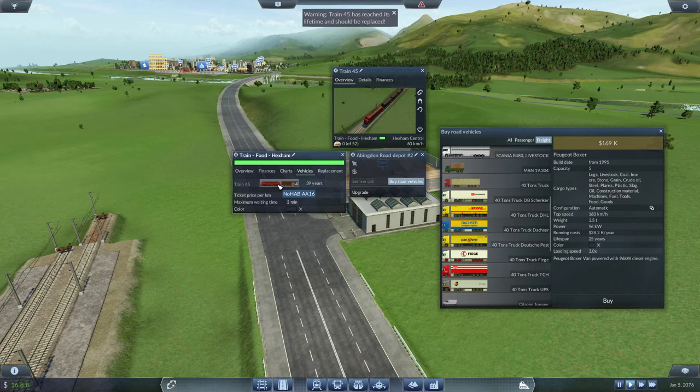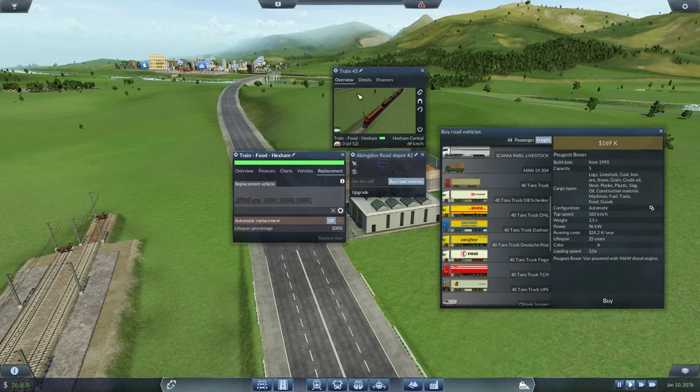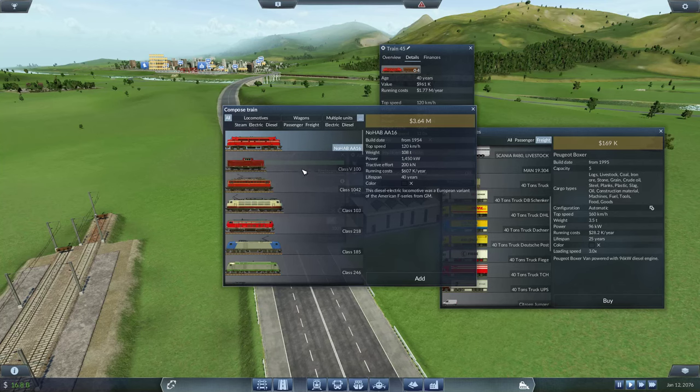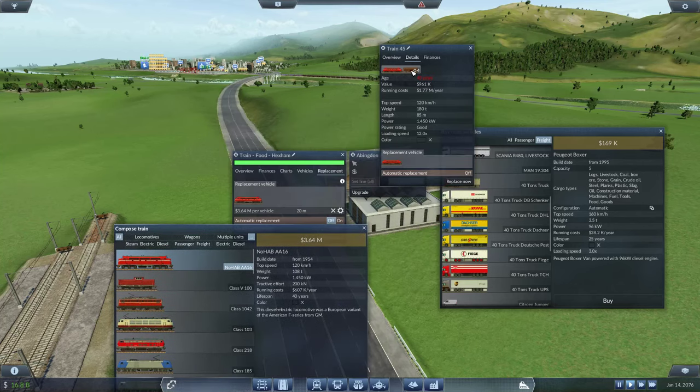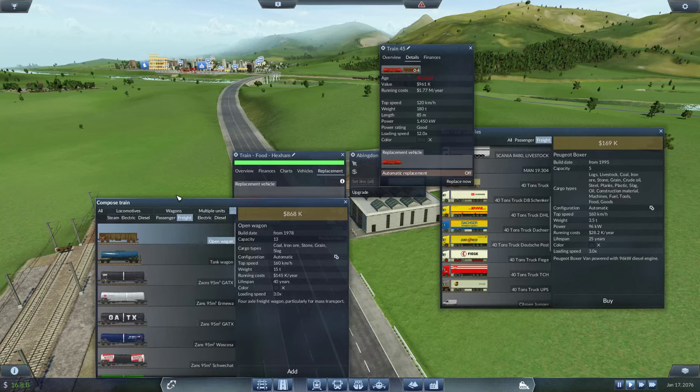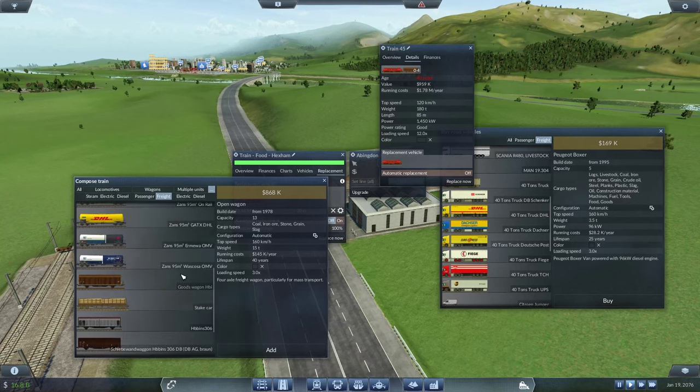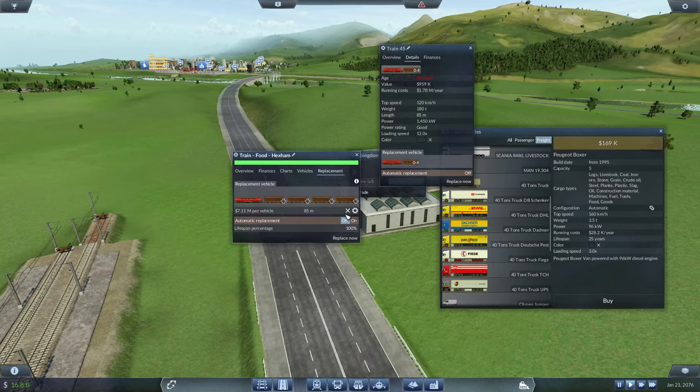Train Food Hexum — really? Wow. Can I just copy you? This is one of the new trains we have, right — for the food line. One, two, three, four. Okay, let's maintain status quo there.